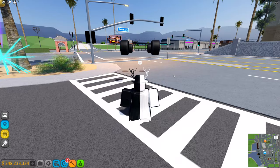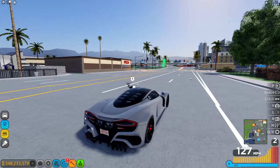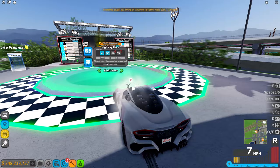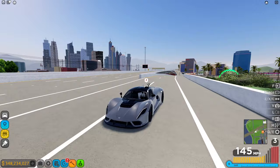On to money methods. I used the Hennessey Venom F5 because it's probably the best car in the dealership right now since it just came out. The first method is highway grinding — and I'm not talking about doing the race, because if you do the race you only get 8k per first place, which isn't that much. I'm talking about going up and down the highway, which obviously takes a long time, but the benefit is you can do it solo.